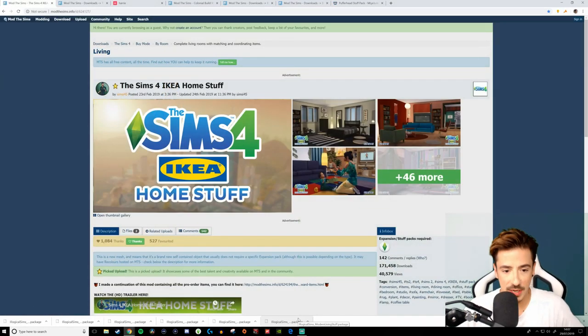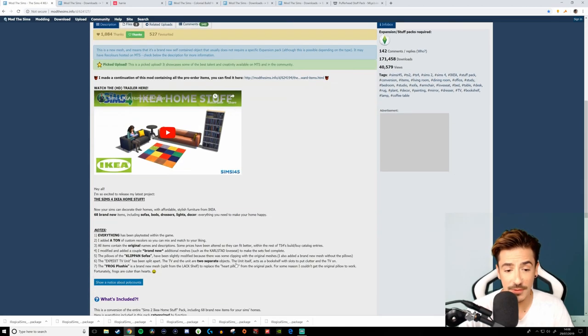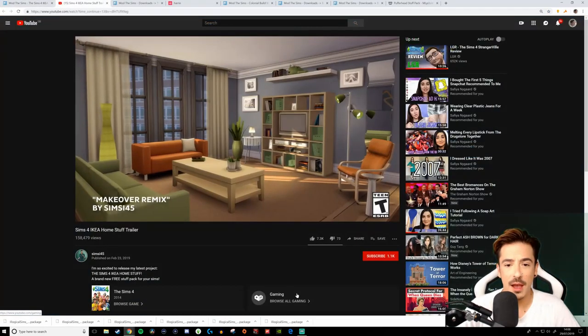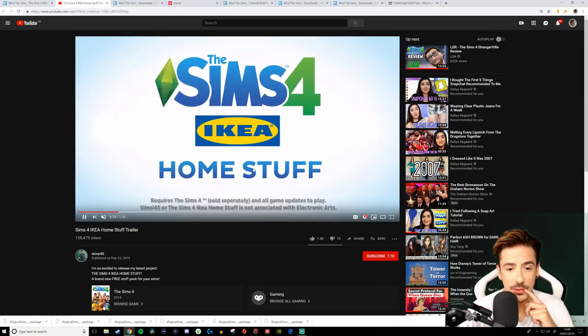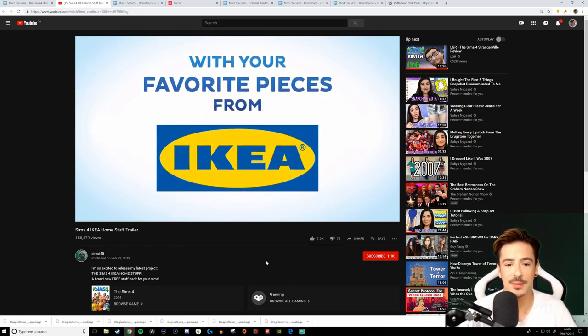So this is the Sims 4 Ikea home stuff. I got told about this from one of you guys in the comments. It's done by a creator called Simsie45. It's the entire Sims 2 Ikea home stuff — so it's like a conversion. I'm muting the music just in case I get flagged for copyright. Some of this stuff looks really, really cool and I love the trailer — it's very professional and almost quite legitimate.